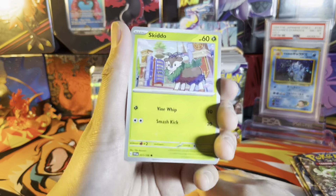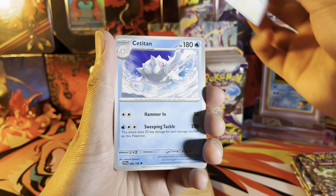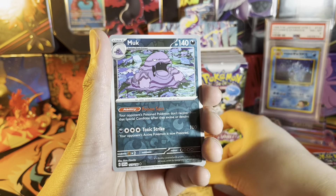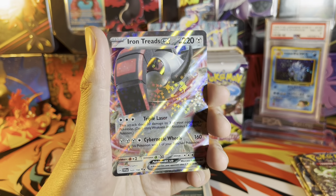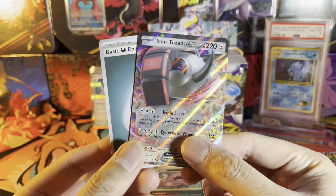We got Skiddo, Quaxly, Squawkabilly, Lechonk, Cetitan, Flapple, Youngster reverse, Blissey reverse, Munkidori, and an Iron Treads EX — very nice, it's our second EX, very sparkly indeed. Dark energy behind there.